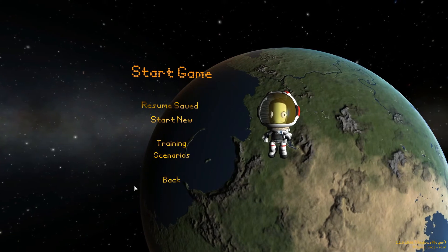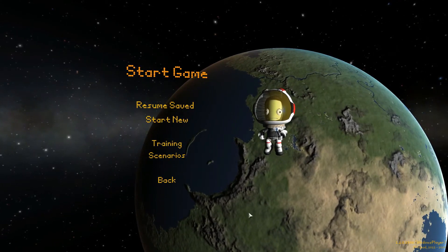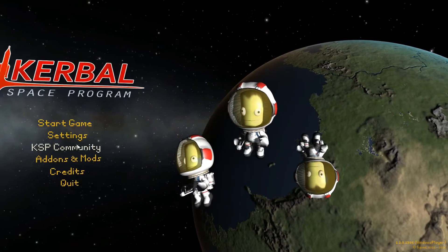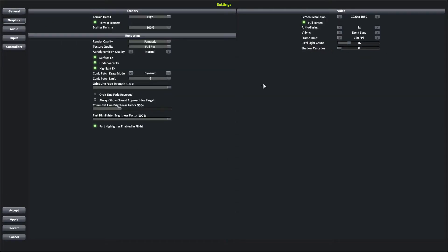There's something different about the shading or the shadowing on this Kerbin planet. Are the settings right? I'm going to quickly jump into the settings and take a look. I think this is the first time I'm playing Kerbal Space Program on the new GTX 1080 — it's like no limit. I could build a craft with 10,000 parts and not have a single frame drop. So we're going to accept this.